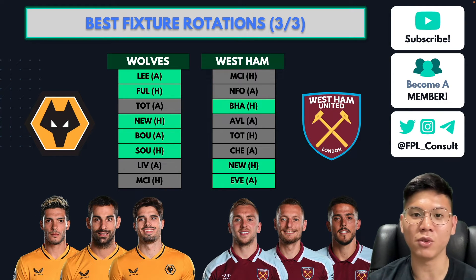From Wolves, Pedro Neto is one of the better enablers and most talked-about players right now at £5.5m, offering great attacking threat in midfield. Jonny is also a very cheap £4.5m defensive enabler with attacking threat — he recently assisted a goal in a preseason friendly. Jimenez is an option but probably too expensive up front, so I'd likely avoid him.